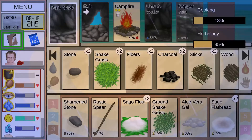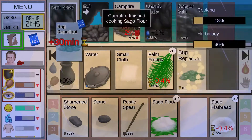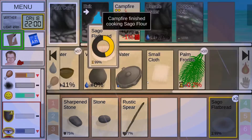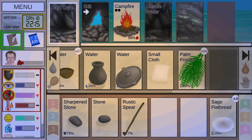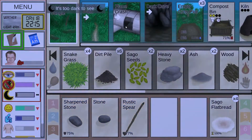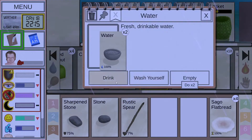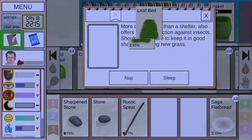Grab our meal. Apply our bug reduction before we eat so we don't get eaten alive — that doesn't look like it takes any time. Eat our dinner and have our breakfast ready for tomorrow. Everything looks good. Hopefully the rain's still here in the morning. If not, we have plenty of water. And with that, let's head to bed.